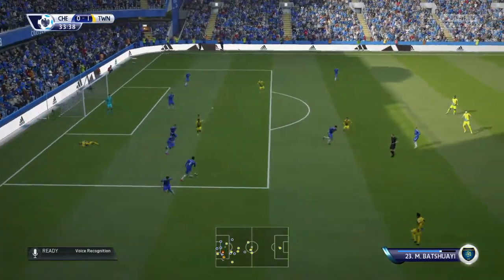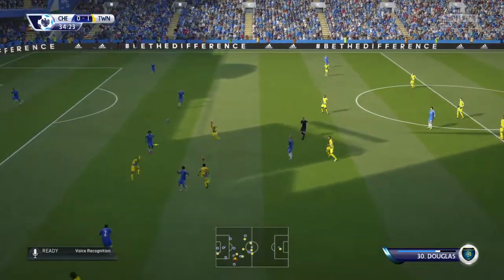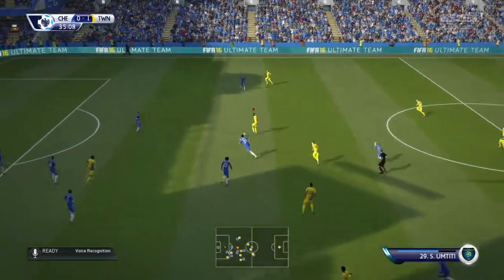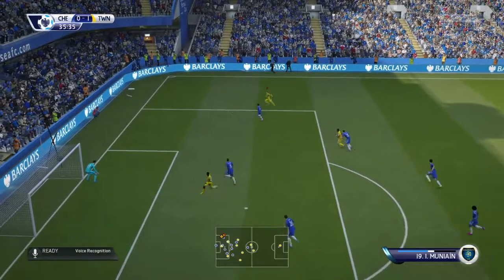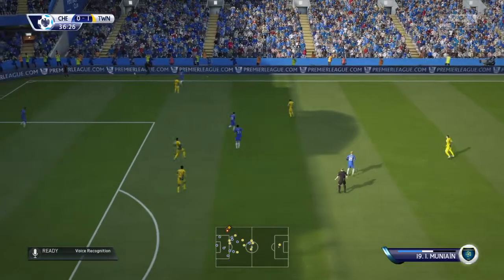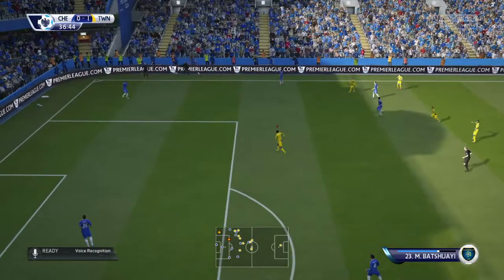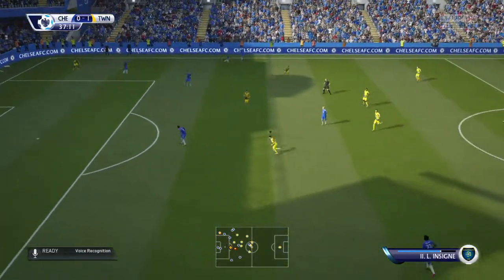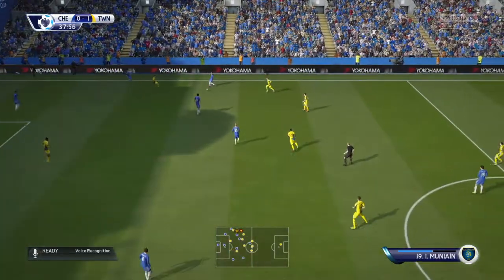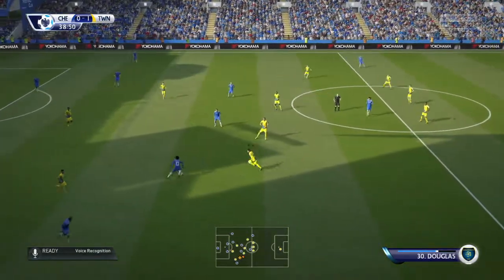And he's dispossessed. Ivanovic. Here's Willian. Terrific tackle — typified the competitive nature of this game, that tackle. It's only a throw-in. Now Fabregas. That's Filipe Quetta — across the field to try and switch the play.